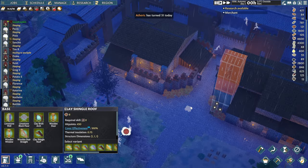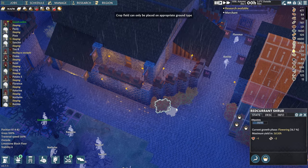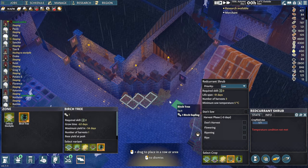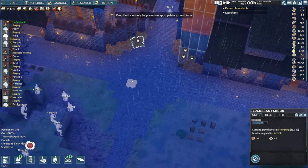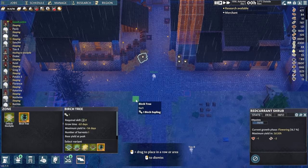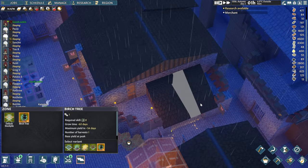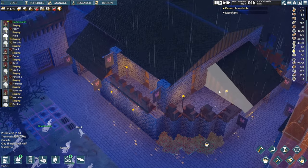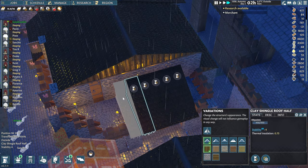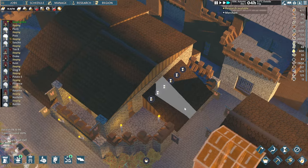Mechatron had a good idea to plant some trees and make this area a little more interesting. We'll shrink the zone and place a couple of trees along this area — one over here, one there, one there — just to make it a little nicer and keep it random. Mechatron is on fire with suggestions: the roof on the warehouse and weaponry storage just doesn't belong, so let's get rid of those and replace them with merlons instead.